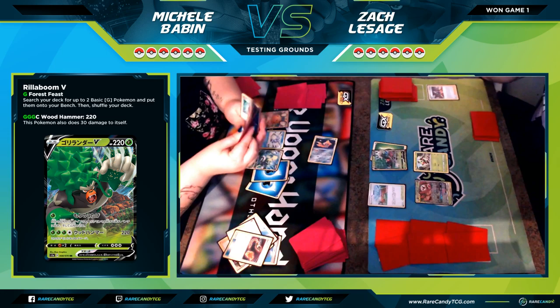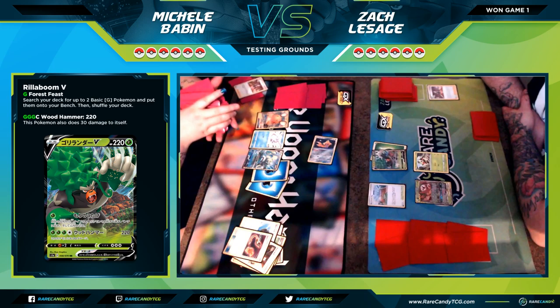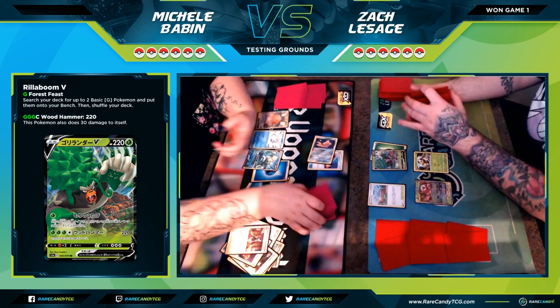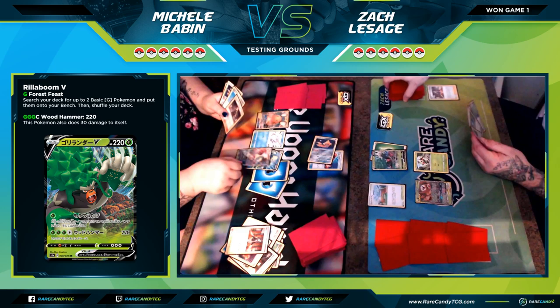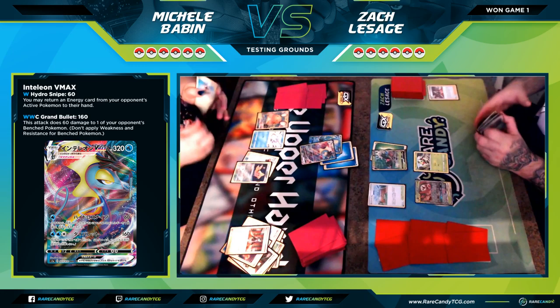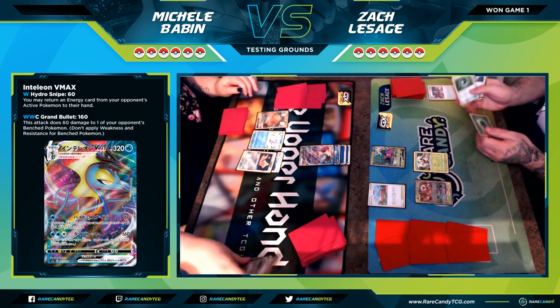I top my deck and she goes for the Stellar Wish. There's a Marnie so my plan to switch and evolve Grookey into Rillaboom next turn with Row Egg doesn't look like it's going to happen. She's shuffling through and I shuffle her deck too — even though I have 100% trust in Michelle as my partner, you always want to play Pokemon to your utmost potential. She got the Inteleon VMAX and could start doing the 60-and-bounce-energy technique, which is really going to hurt me early game without Rillaboom access.